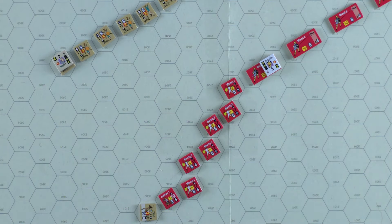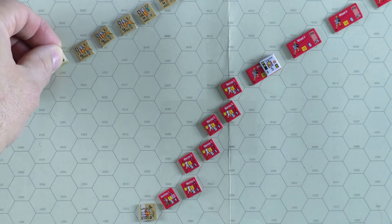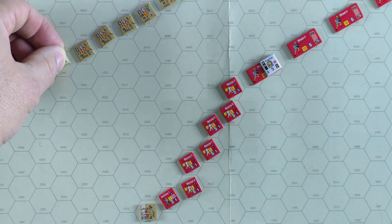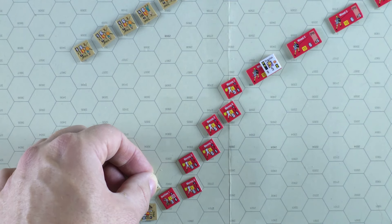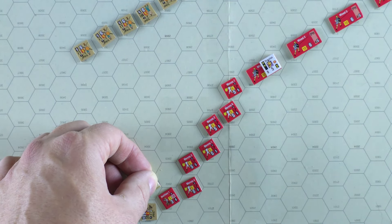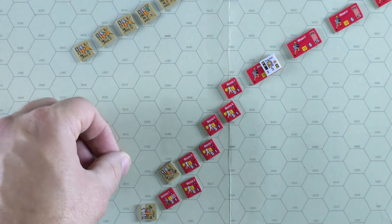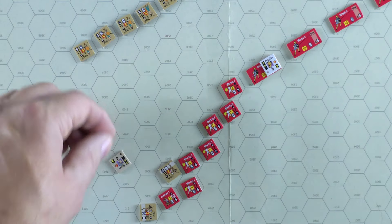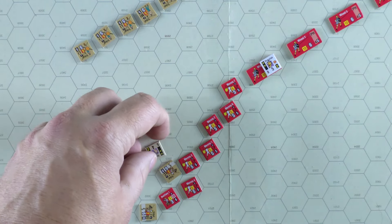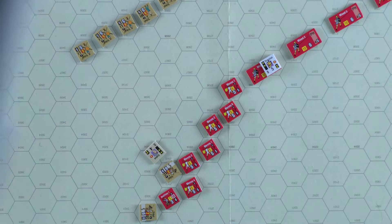We'll also move Grabos and his unit — second command — going into the hex in front of them. We'll flip him over. Grabos still has two more commands, but we'll demonstrate how this missile combat works. I'll bring my dice tower in so you can see the die roll. On the missile range chart we need a five or less to hit. It's a D10, range zero through nine — that's a 60% chance of hitting. We roll and got an eight, which means he misses.